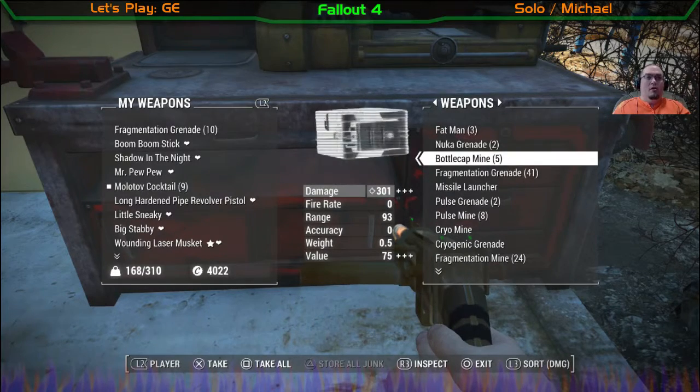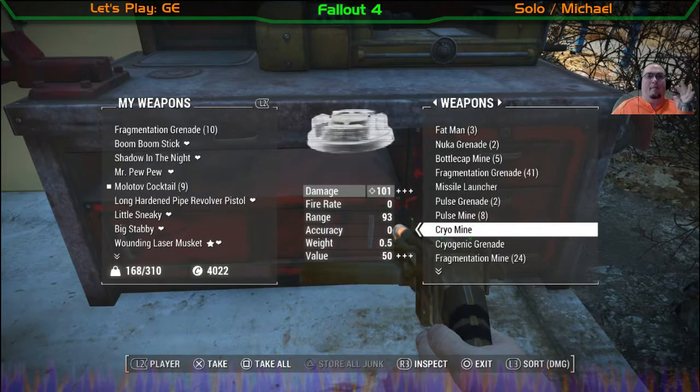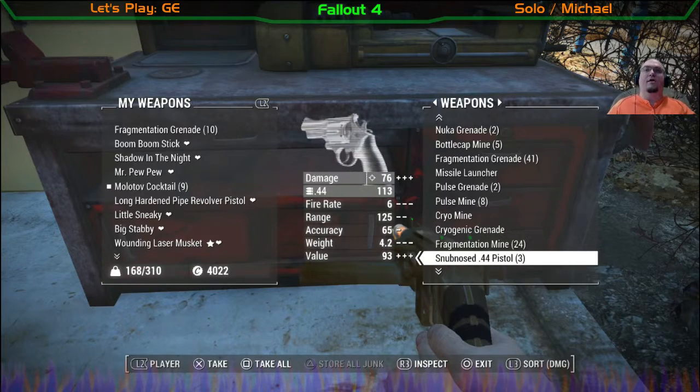A nuka grenade. Alright, let's find something I can work with. Whoa — I didn't realize that that done so much damn damage. Maybe I should switch over to that, but it's very limited. What is it?